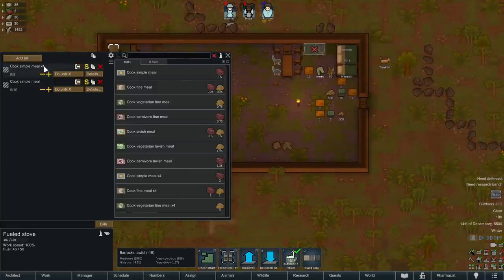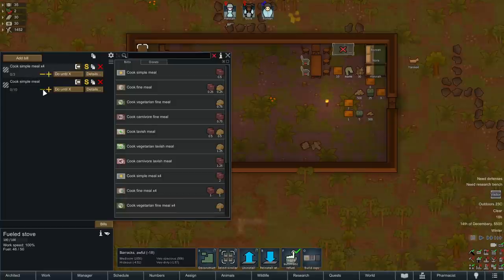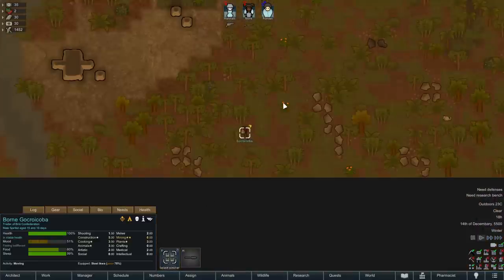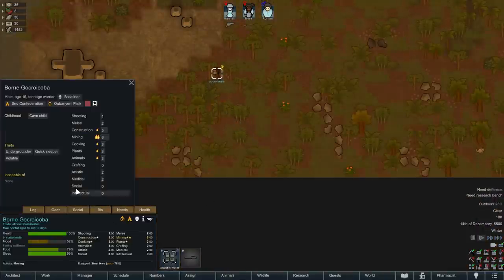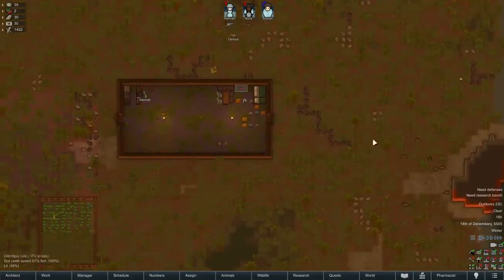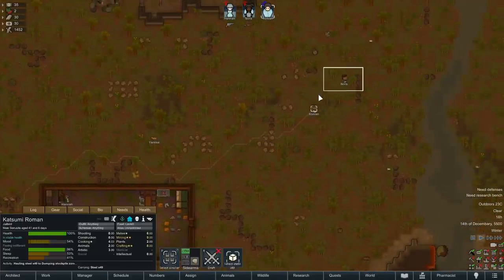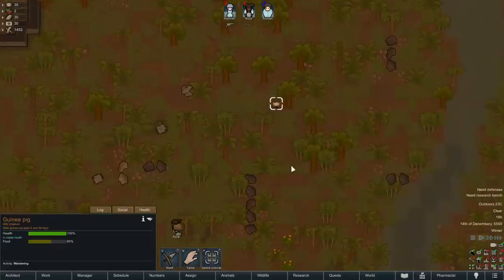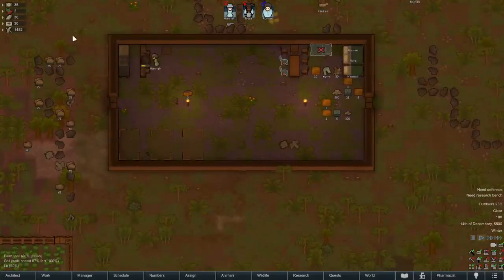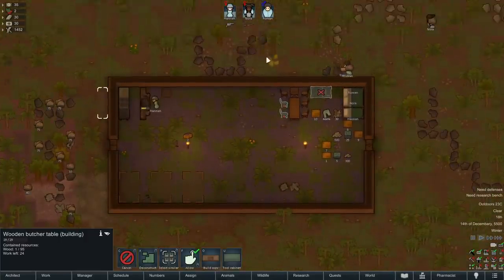I might want to set the meal count to an even lower amount, like three, so there's literally just a meal for everyone. It does cook in batches of four, so if we have two meals it'll make four and we'll have six — but that's okay. We got our first visitor, a cave child. I think it's a little early to be arresting anyone. You guys are hauling steel from the unforbid job and making those blocks — that'll let us replace some walls and stuff.